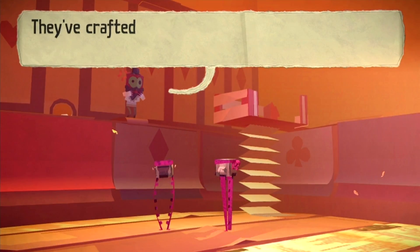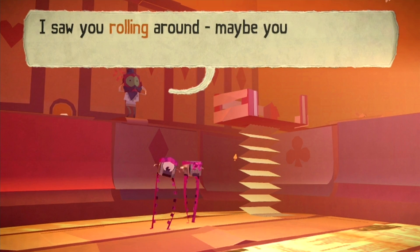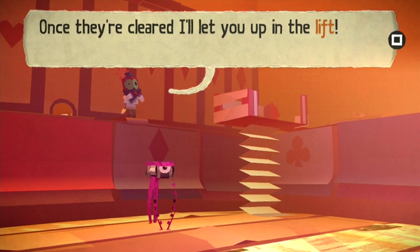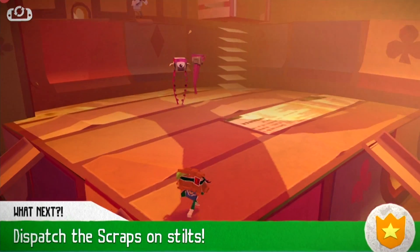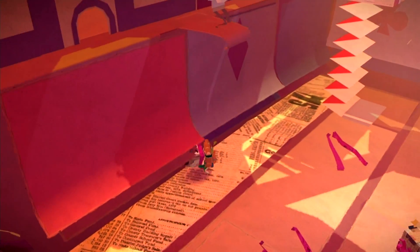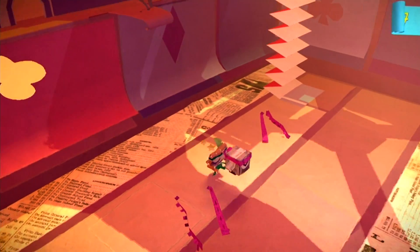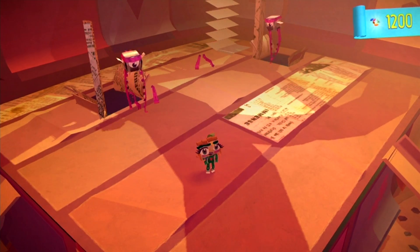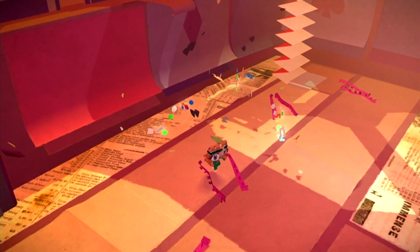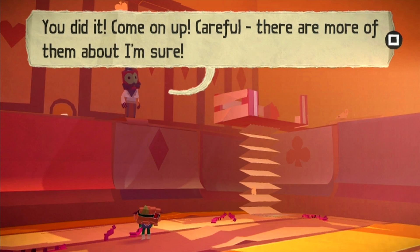Oh god, they've crafted stilts and they're chewing spitballs - horrible! The in-game character says: 'I saw you rolling around - maybe you can bash into their stilts and knock them down. Once they're cleared I'll let you up in the lift.' Oh sugar - take that! Sweet, you did it - come on up! Careful, there are more of them about I'm sure.